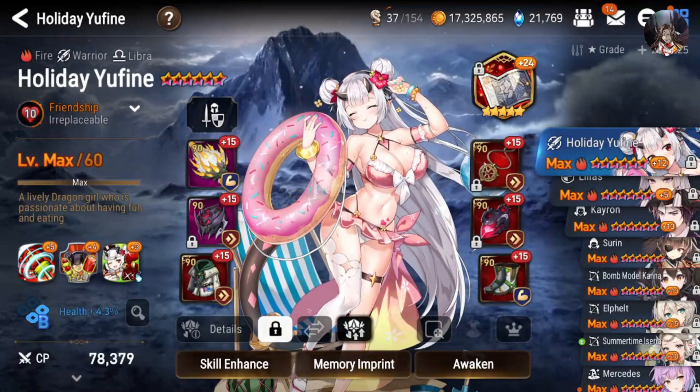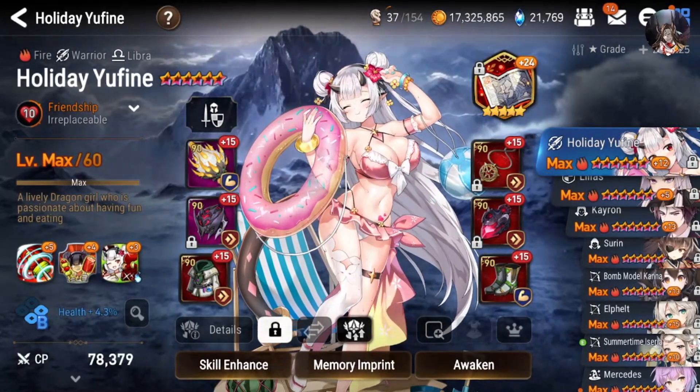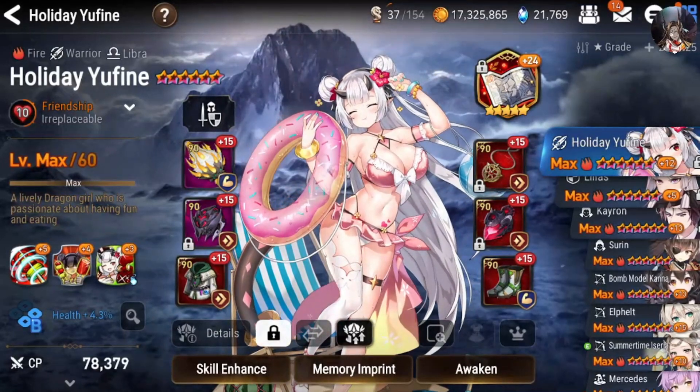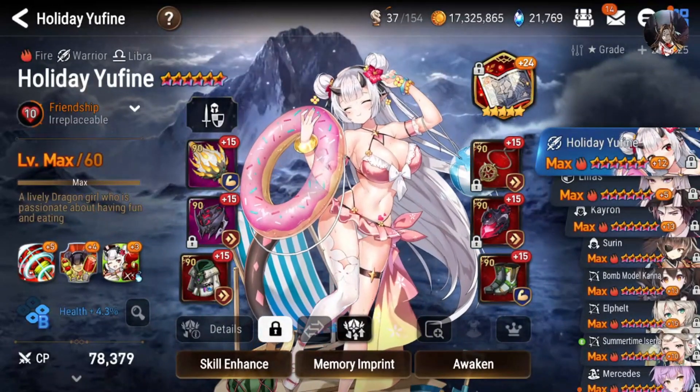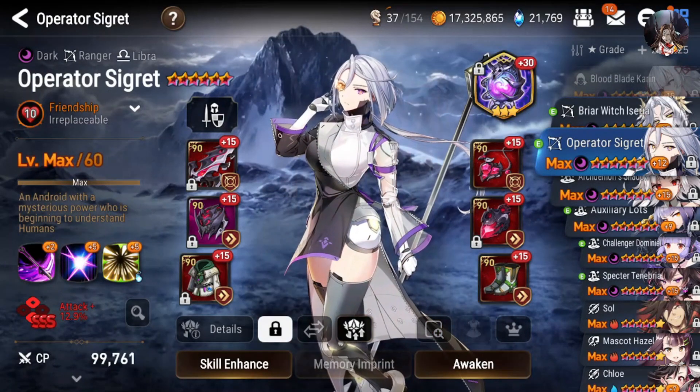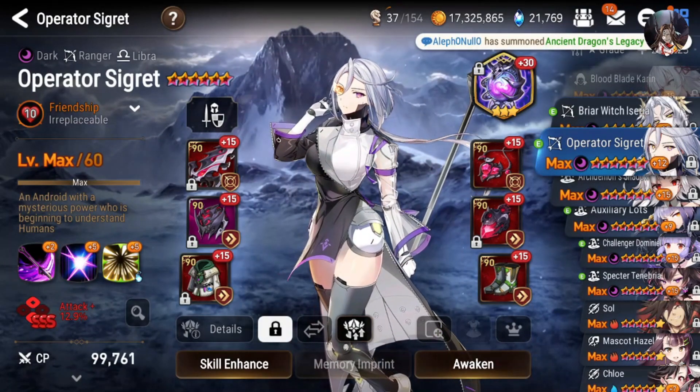I'm gonna do it differently from other seasons. I'm gonna show you first my Initiators, then my Damage Dealers, and then my Support Units, so you can have a complete idea on the whole kit of my units. Let's start from the Initiators first, and my fastest unit on this account is my Operator Secret.